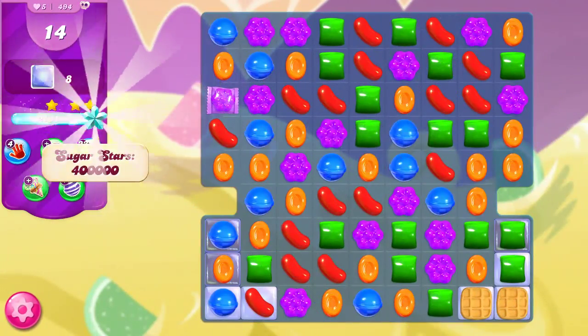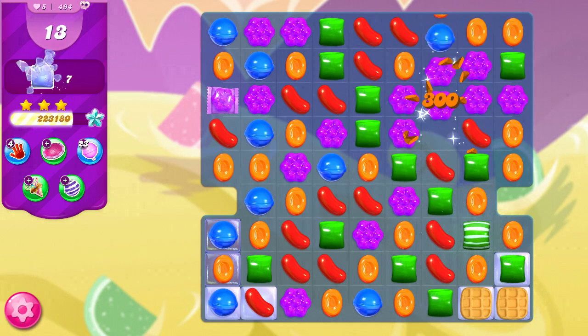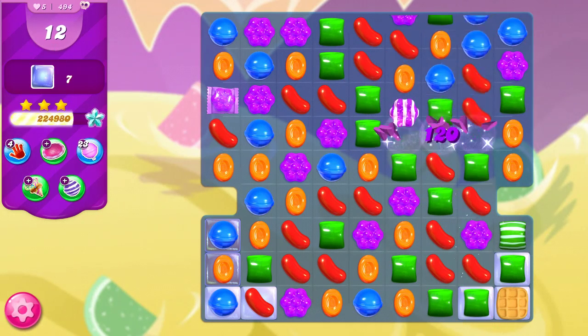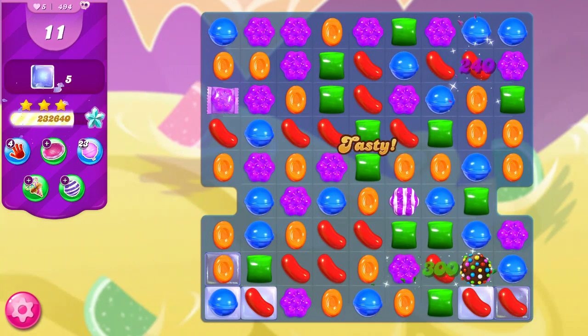This should really help with these bottom corners — they're the only areas left that we have to worry about. Just a little bit of waffle remaining, and we still have 14 moves so I think we're going to be good. I'll form a stripe candy with the green to take out a waffle, then take out the last waffle and send that stripe off. Beautiful cascading.